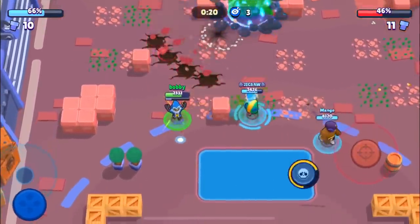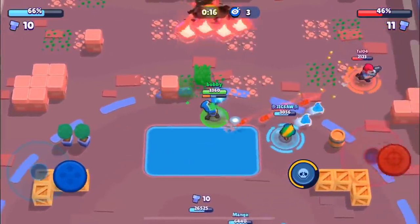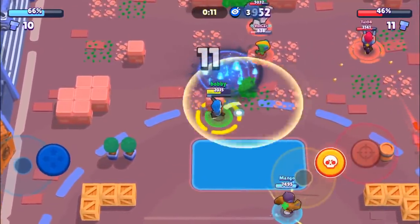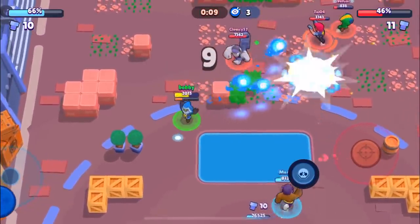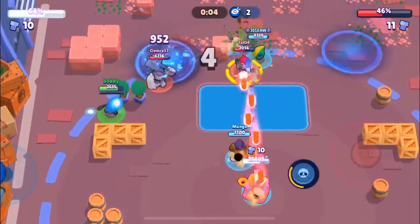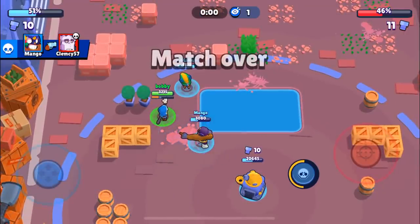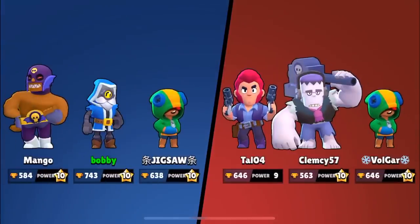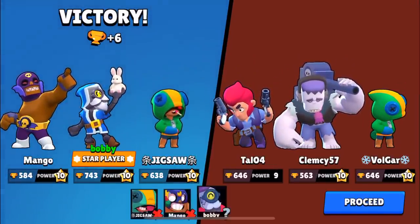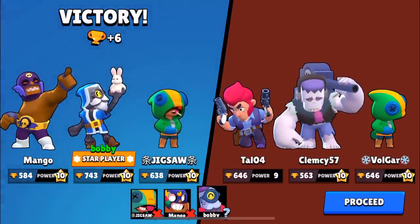The only thing that can make us lose is them hitting the safe. There's an invisible Leon trying to do some damage, and the Colt super does a good amount to the IKE. Frank might be able to do it — but no, he will not be able to, and that is going to be a win for us in the first game. A pretty intense game, but we got star player with all the delay and the broken walls, which shows how good Barley is.